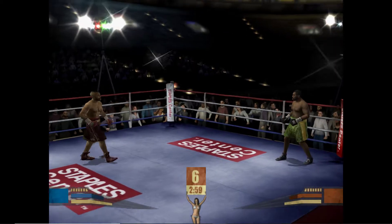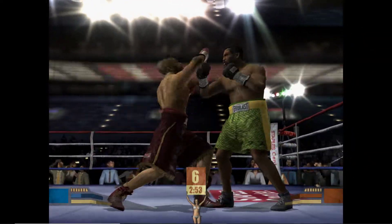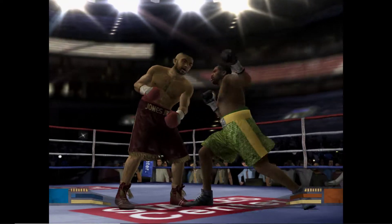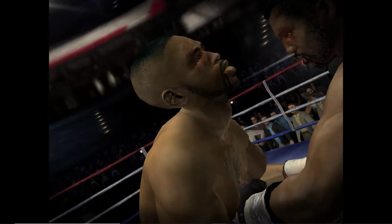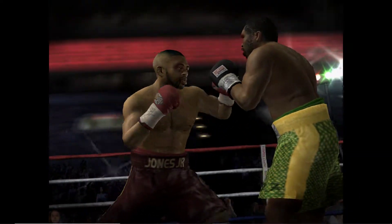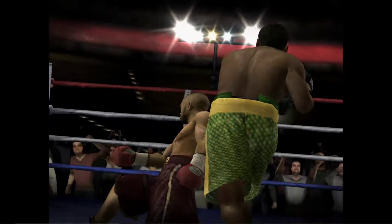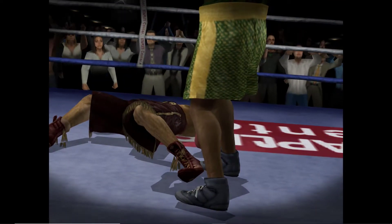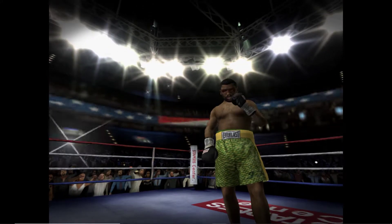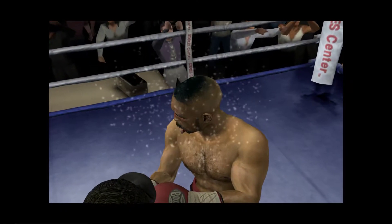The sixth round is ready to begin. He's taking it to him offensively, controlling the fight with his accurate and effective punching. Frazier missed that one — hopefully he does a better job. Now that damaging haymaker put him in his place. Seeing it again, it's obvious how perfectly that punch landed.